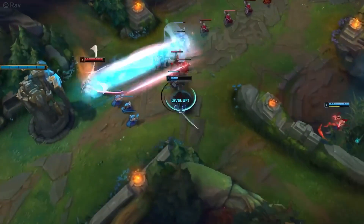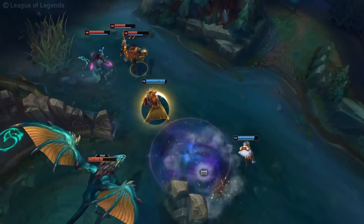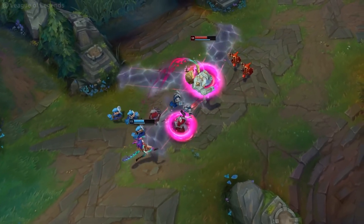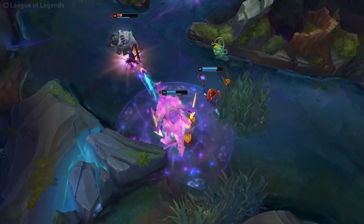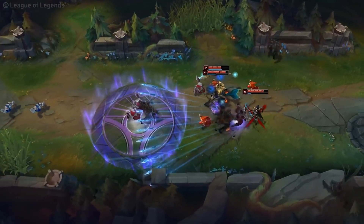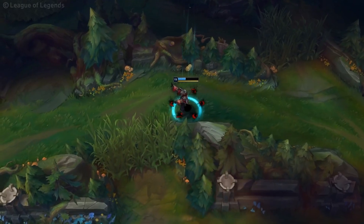Well, worry not — Riot is here to save you. In season 12, Riot is going to introduce something new and exciting for all of those who enjoy running it down mid. We've had champion bounties for a while now — that fed Caitlyn in the bot lane has a 500 gold bounty on her head? Hell yeah, that can bring your Yasuo back to life. But in season 12, we're going to be getting even more bounties. Objective bounties will be introduced and they're meant to help struggling teams try to come back from the brink of death.